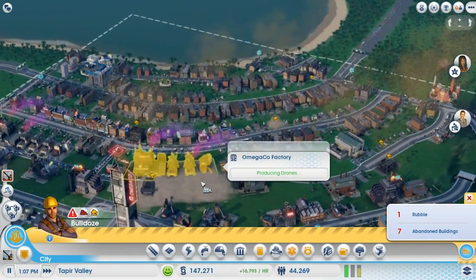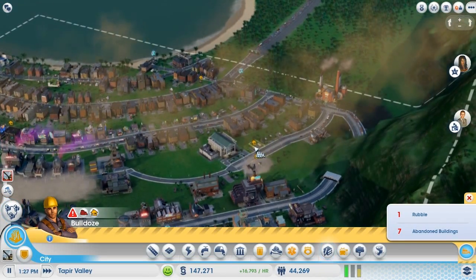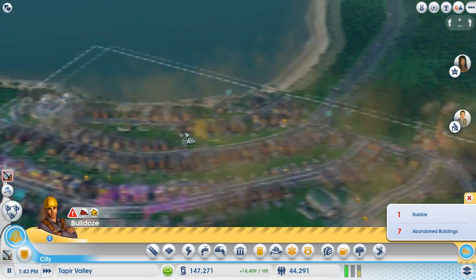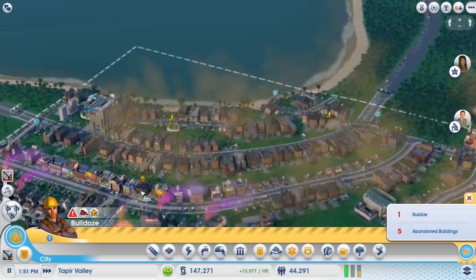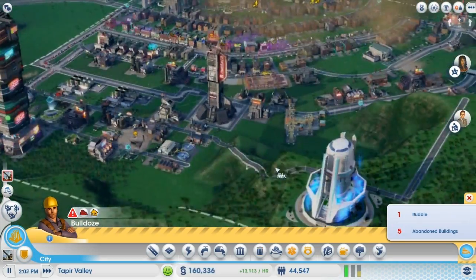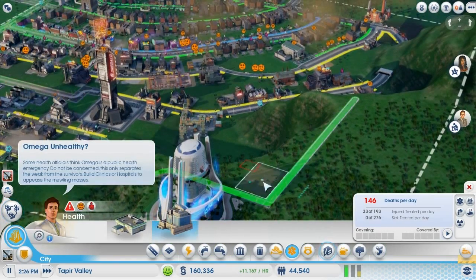There's a complaint about not enough Omega — really? And too much crime, which is a bit of a surprise. There's a building fire — alright, it's not that bad. Anyways, we've got enough money for the hospital finally.